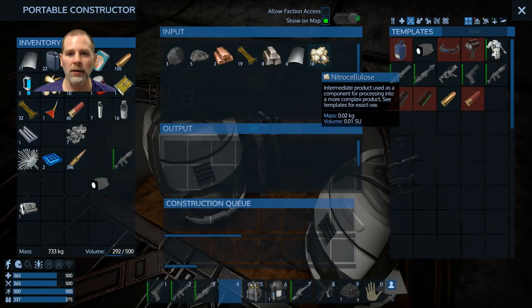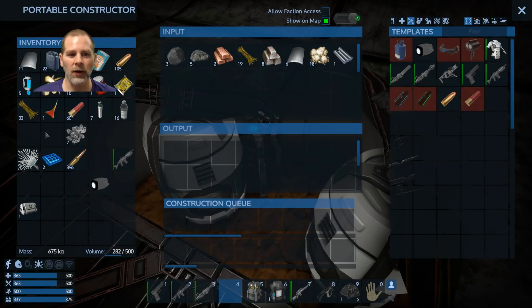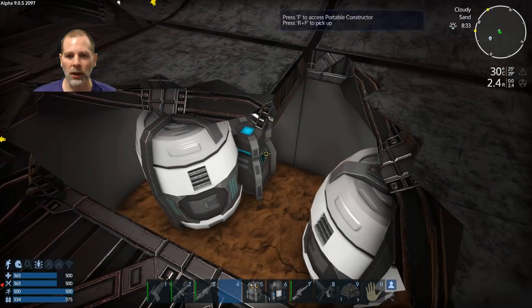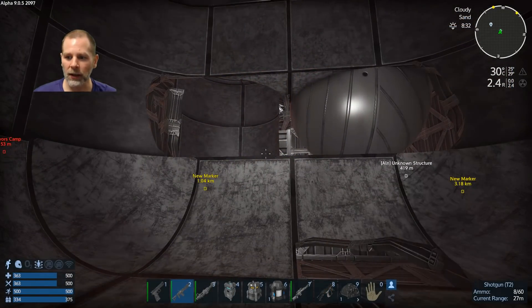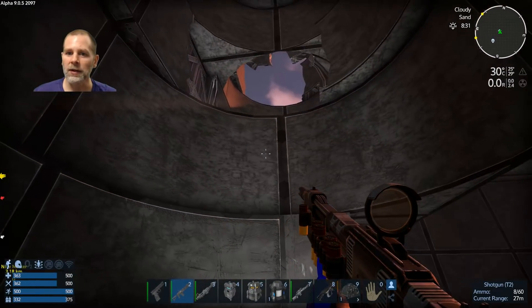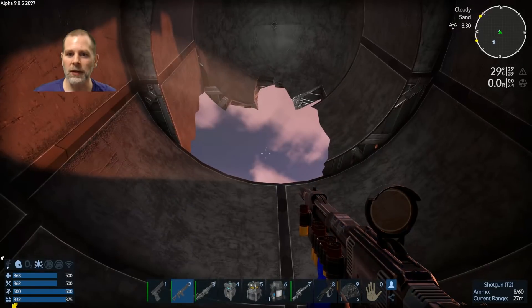Maybe leave this stuff here. I'm not sure if we should leave all that stuff in the constructor — I think we're going to take it with us so we can move our constructor. We'll come back later and get that stuff. But now we've got a Tier 2 shotgun, so we should be in fairly decent shape for defending ourselves from whatever is out here.